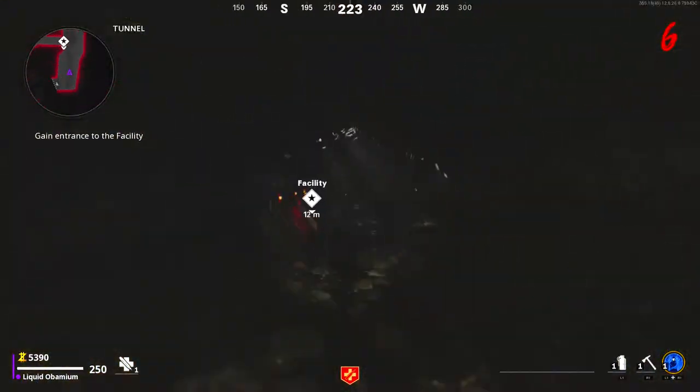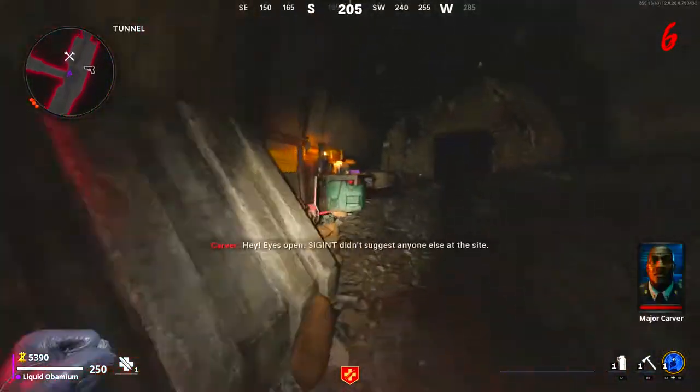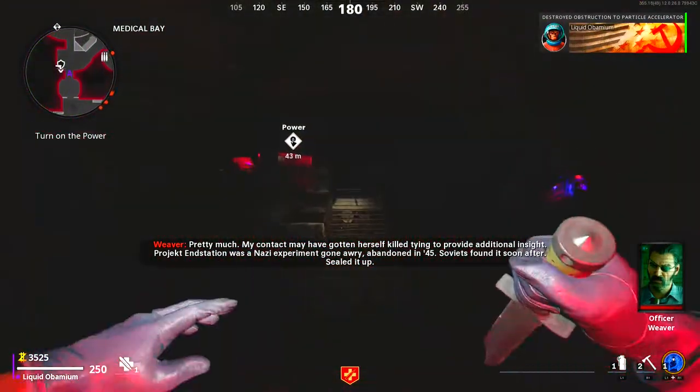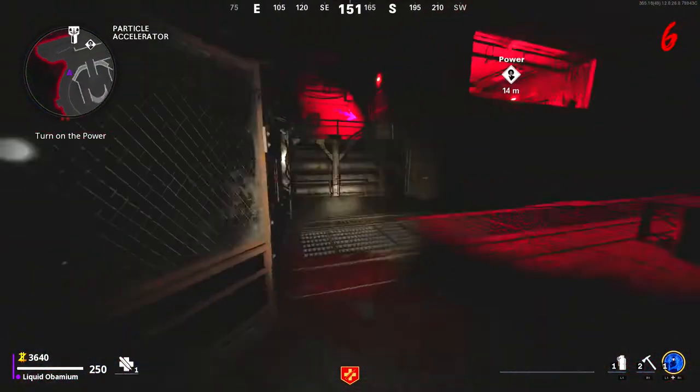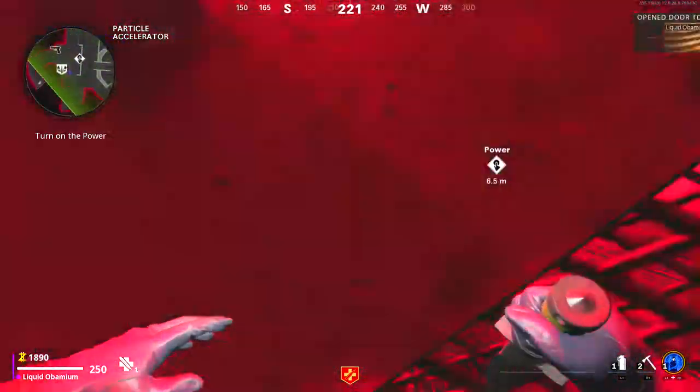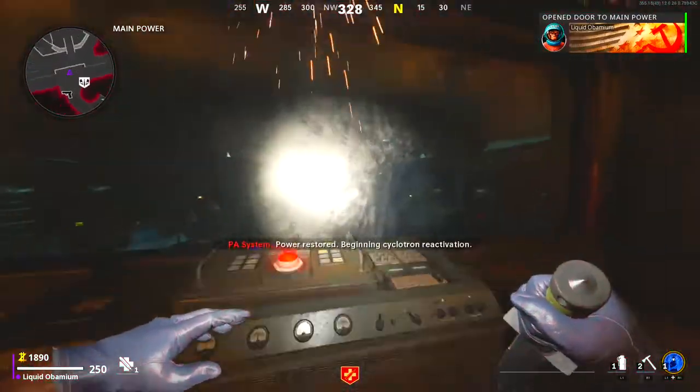To turn on power, open the map and follow the objective markers. I recommend opening the right door of the starting room because both Jug and Gallo are on that path. Open your way through the map following the objective markers and turn on power by pressing this button.